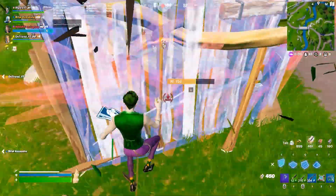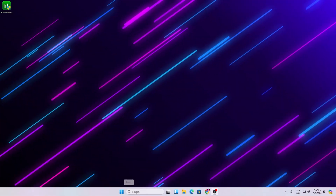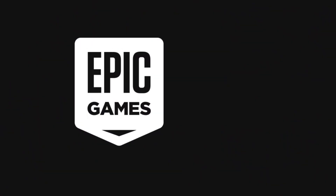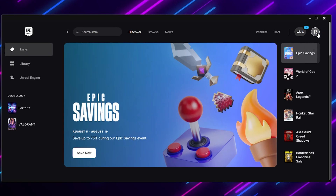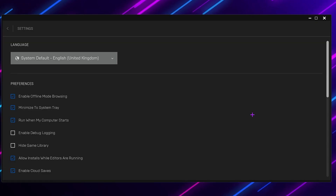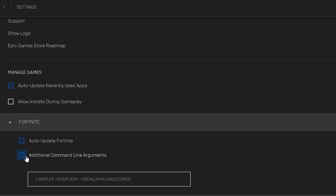In the very first step we are going to add a custom Epic Launcher command in our Epic Games Launcher. Go to Windows Search, search for Epic Games, then open up your Epic Games Launcher. Once opened, go to the login icon, open up Settings, scroll all the way down, find Fortnite, click the dropdown, and find the Additional Command Arguments field. Simply enter the same exact command shown here — this is a custom-made command.